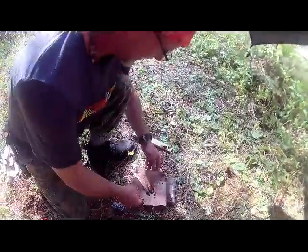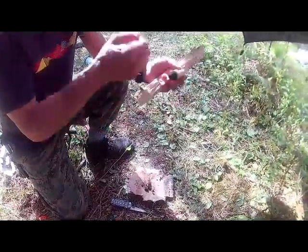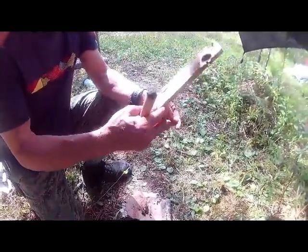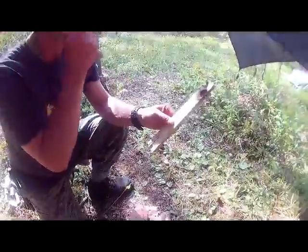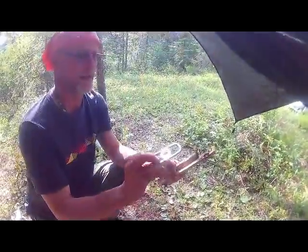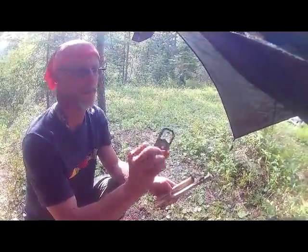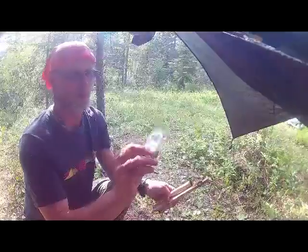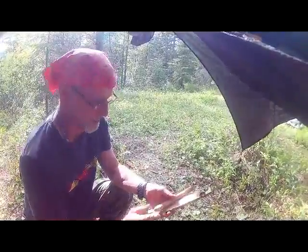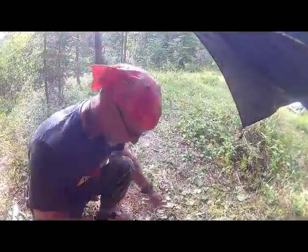So Fred, what did you use to construct that with? A piece of balsam — this is the heart, the center of a piece of balsam wood. This is also balsam, the hearth. The spindle is balsam, and I use my ESE as my striker and my bearing block. 30 seconds, 40 seconds? We've got enough to get a fire going.